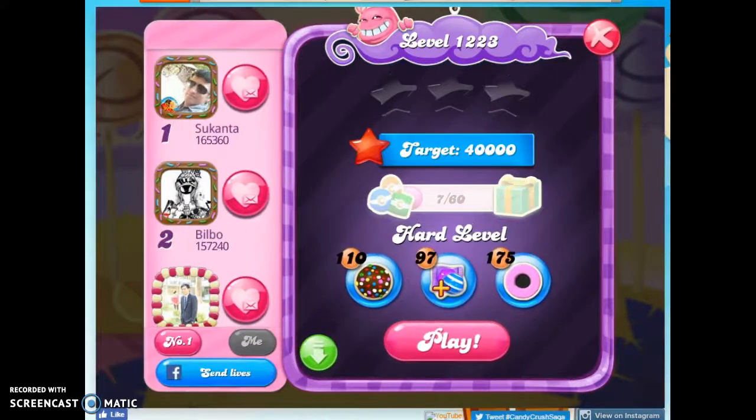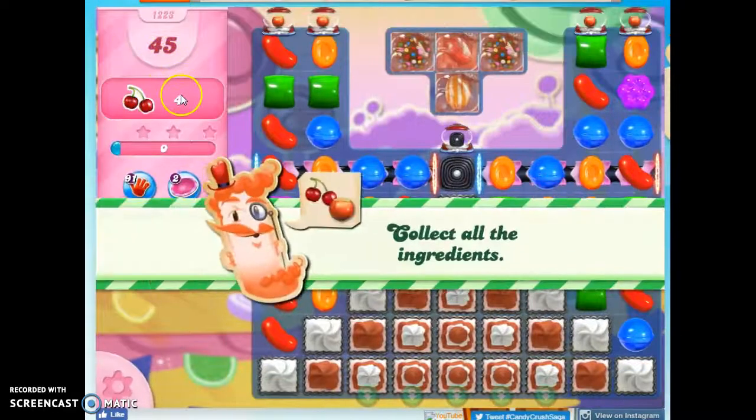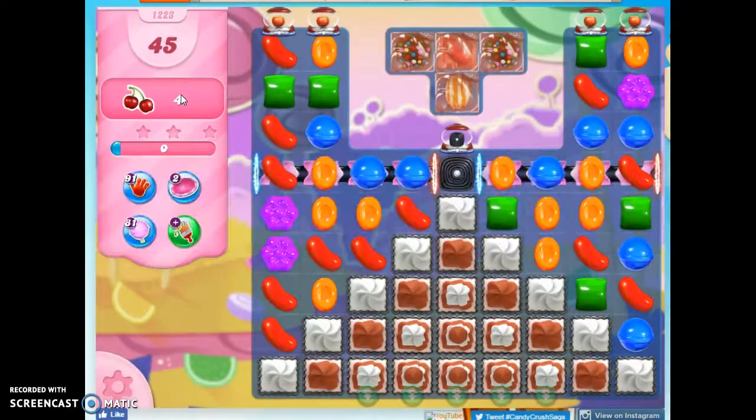Hi friends, this is Susie, your Candy Crush Guru, here to help you solve the puzzle of level 1223, which is a hard level where we have 45 moves to collect four ingredients.